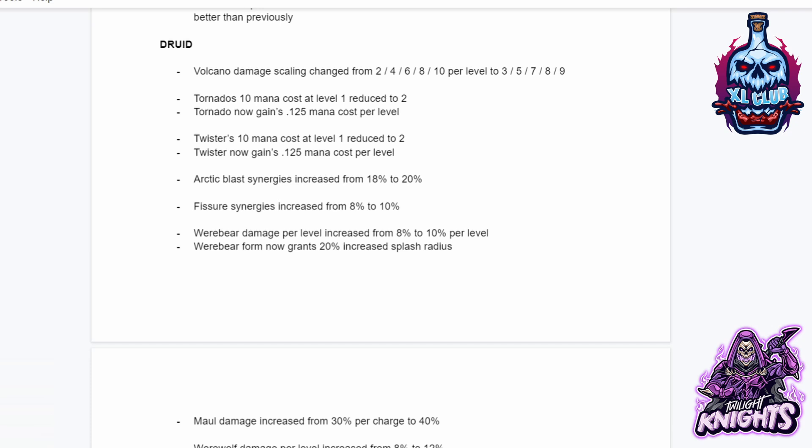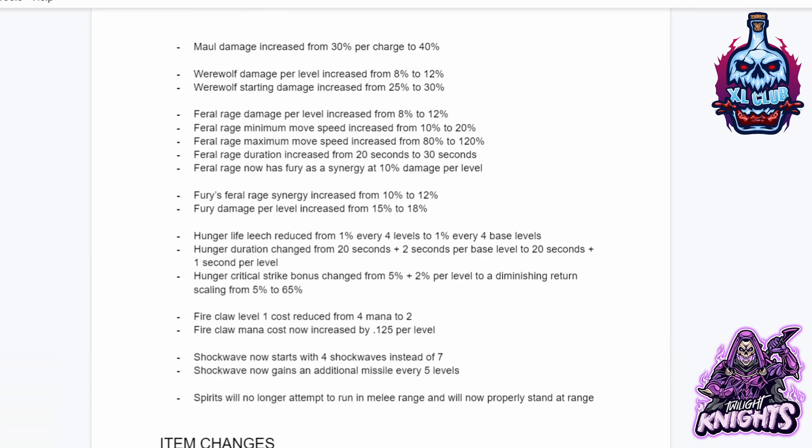Arctic Blast synergies increased from 18% to 20%. Fisher synergies increased from 8% to 10%. Werebear damage per level increased from 8% to 10%, and Werebear form now grants 20% increased splash radius. Maul damage increased from 30% per charge to 40%. Werewolf damage per level increased from 8% to 12%, with starting damage increased from 25% to 30%. Rabies damage per level increased from 8% to 12%. Rabies minimum move speed increased from 10% to 20%.